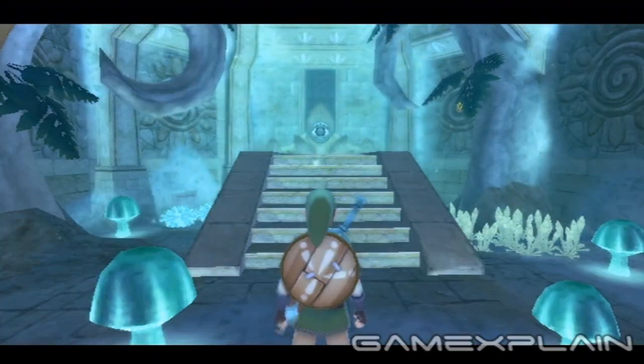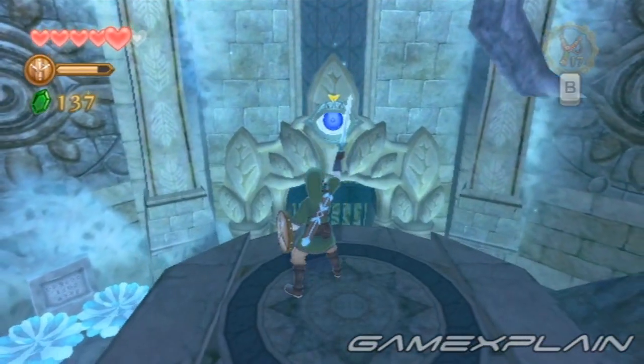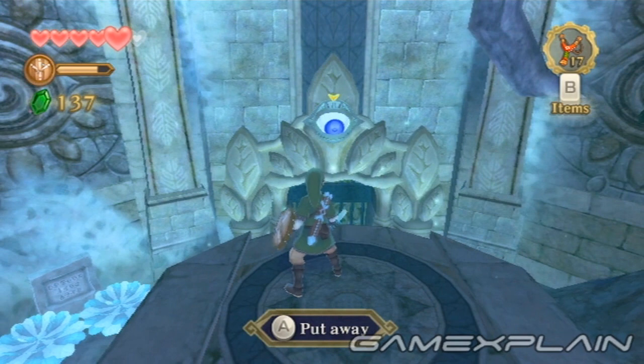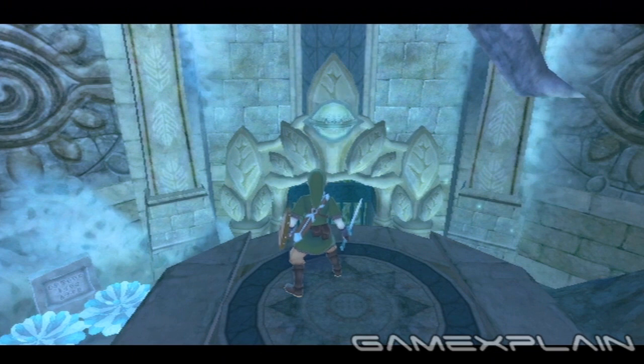Once through, you'll be blocked by another door, just below a suspicious eyeball. Because the eye follows your sword, you can make it dizzy by waving the sword around in a circle while standing in front of it. This will open the way. Yeah, it's not a very good security system, is it?